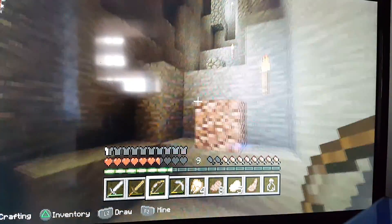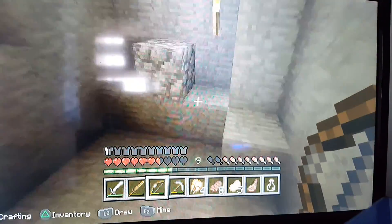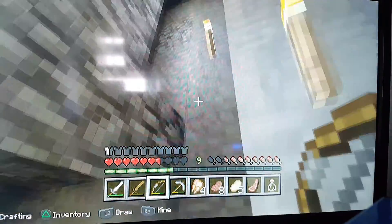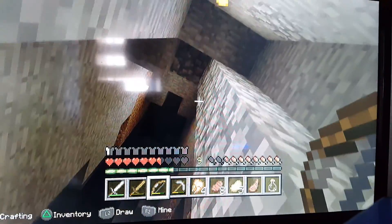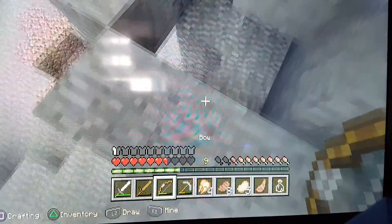Guys, I am trying to spawn an electric creeper in one of my other worlds. So if you are watching this and you do know how to spawn a supercharged creeper, please tell me in the comments because I do not know how to. Now I'm going to get lots of stuff so I can get out of here.